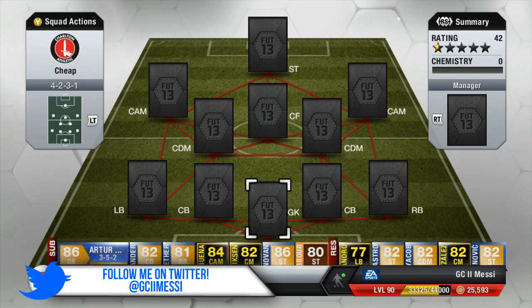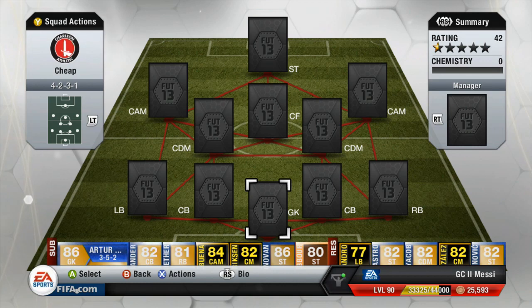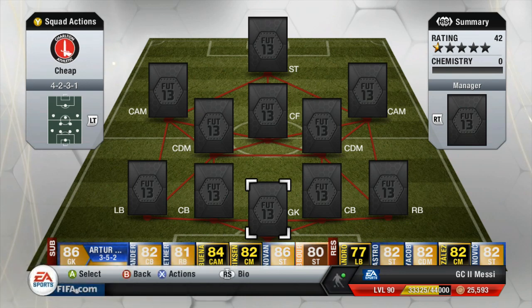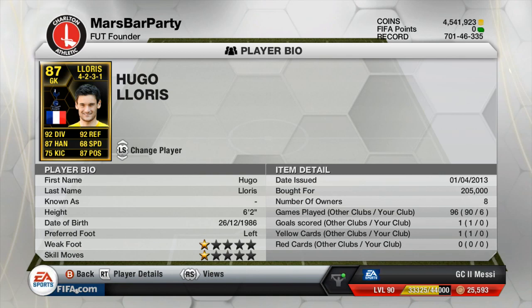I've opted for the 4-2-3-1 and this squad also includes a new Man of the Match card. Starting with the goalkeeper — if you missed my earlier video on a potential AS Monaco squad, there'll be an annotation on screen. The goalkeeper in this 4-2-3-1 is Hugo Lloris and he cost me 205,000 coins. There's a massive upgrade in-game compared to his normal card — I didn't enjoy his normal too much, but this guy saved me a lot of chances. He plays for Tottenham Hotspur.